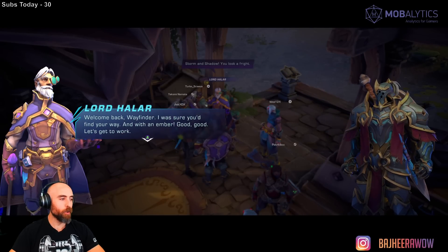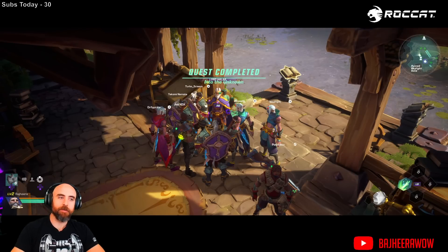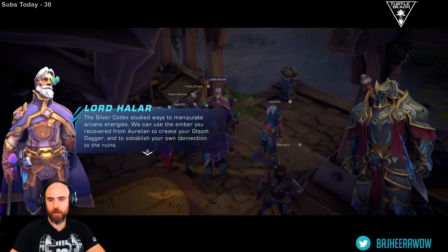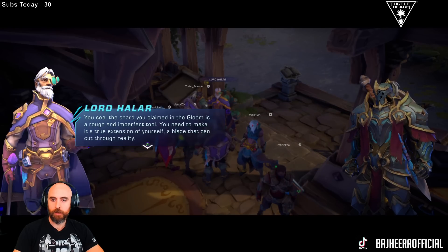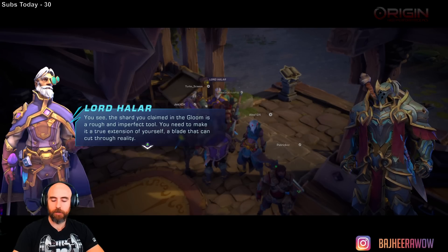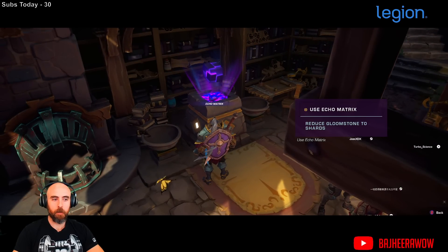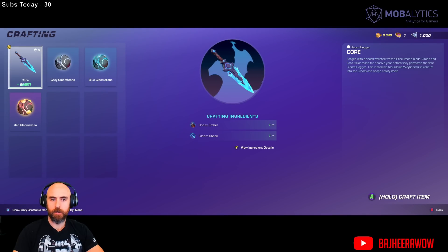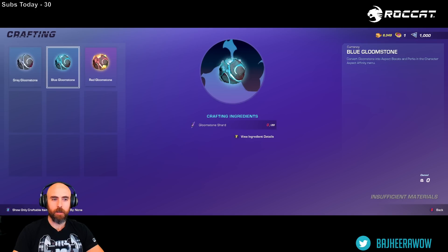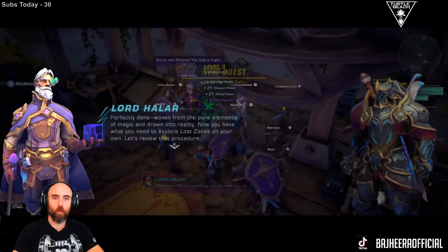'Welcome back Wayfinder' — smooth, that was clean with an ember. 'The Silver Codex studied ways to manipulate arcane energies. We can use the ember you recovered from Aurelion to create your game dagger.' So I can farm that dungeon right? 'The shard you claimed in the gloom is a rough and imperfect tool — you need to make it a true extension of yourself, a blade that can cut through reality. Use the echo matrix to combine.' Crafting interface opens — dagger crafted! My weapon leveled up.